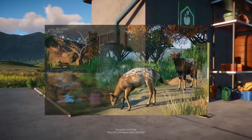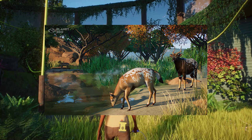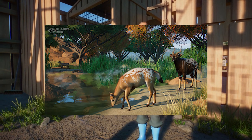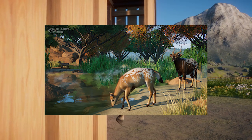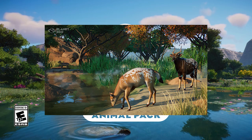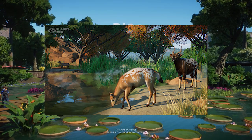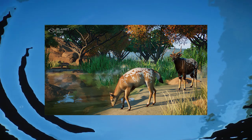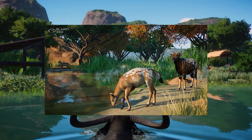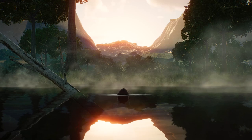The next exciting thing is new color variations for certain animals — piebaldism, or piebald animals. This means some animals will have patterns of unpigmented spots across the skin or coat, resulting in unique-looking variants. They've confirmed it will be added to the nyala, the pronghorn antelope, and springbok. We get a beautiful photo of the nyala with this new color variation and it looks absolutely stunning.